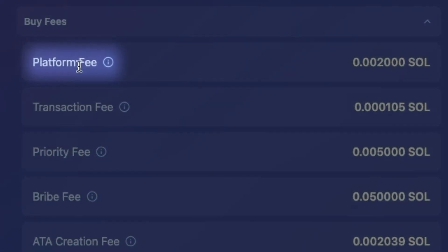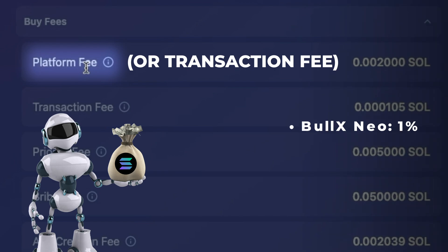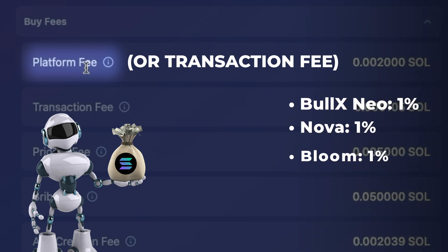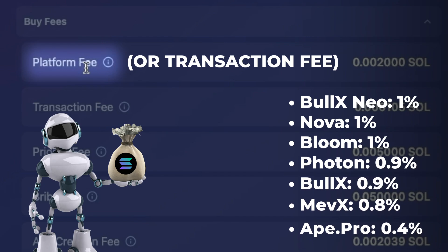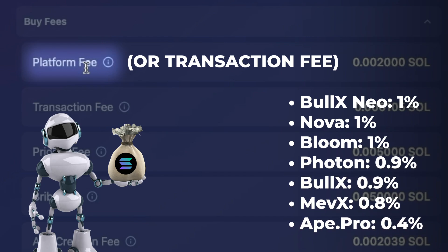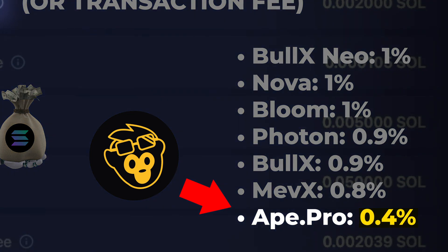Let's break down the platform fee, also called a transaction fee by the trading tools. This is the fee that the bot charges you for essentially using it. BullX Neo charges 1%, Nova 1%, Bloom 1%, Photon 0.9%, BullX 0.9%, Mevex 0.8%, and 8 Pro is 0.4%. So if you're really trading with a small portfolio and want to trade from a DEX or terminal, 8 Pro might be the best choice considering they charge less than half the fees that others do.